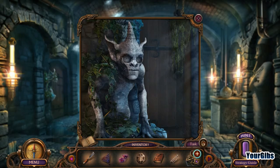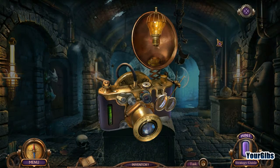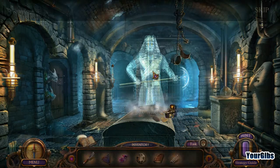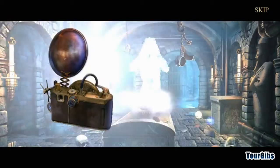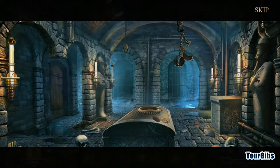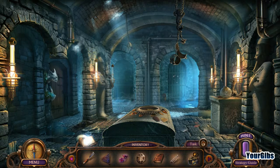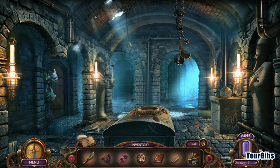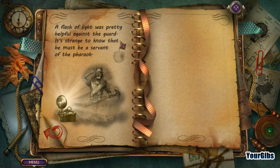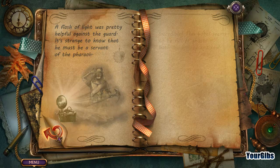Got myself a camera. He doesn't like lights, I bet, does he? Ha! Take that. It's like the Fatal Frame camera — it takes care of ghosts. Best kind of camera. A flash of light was pretty helpful against the guard.